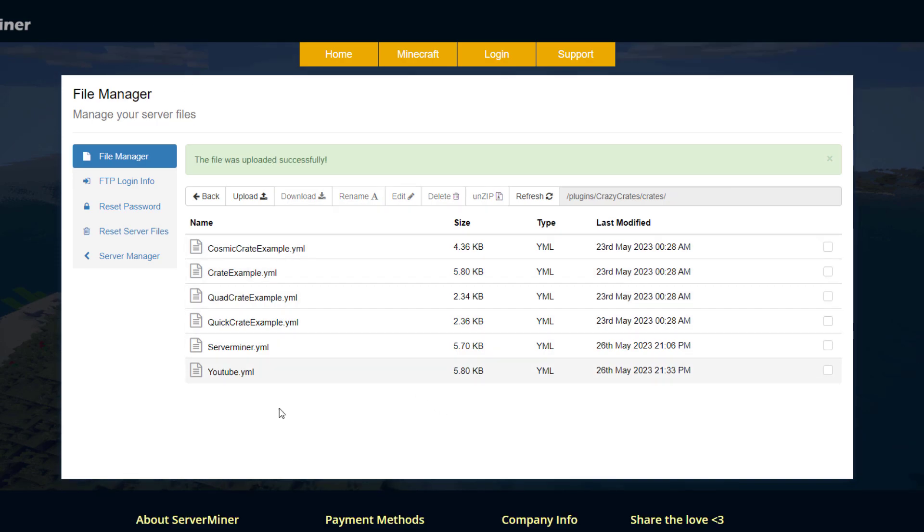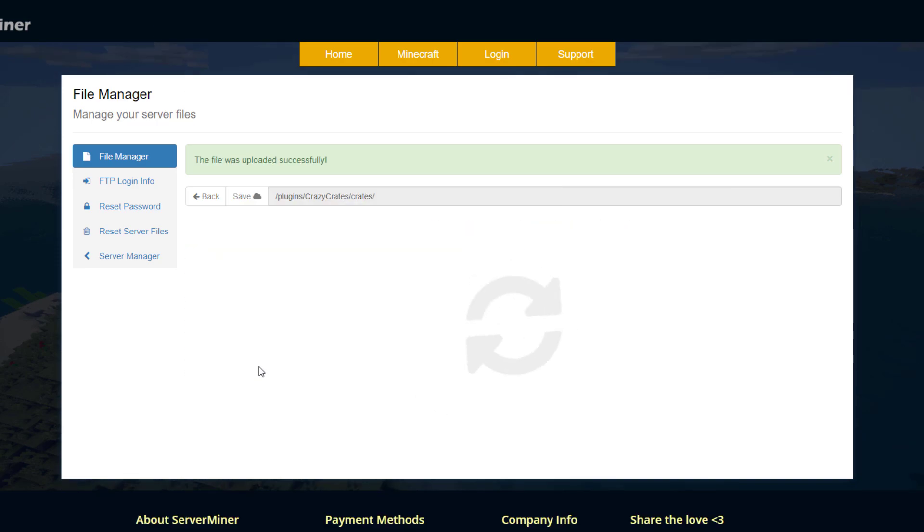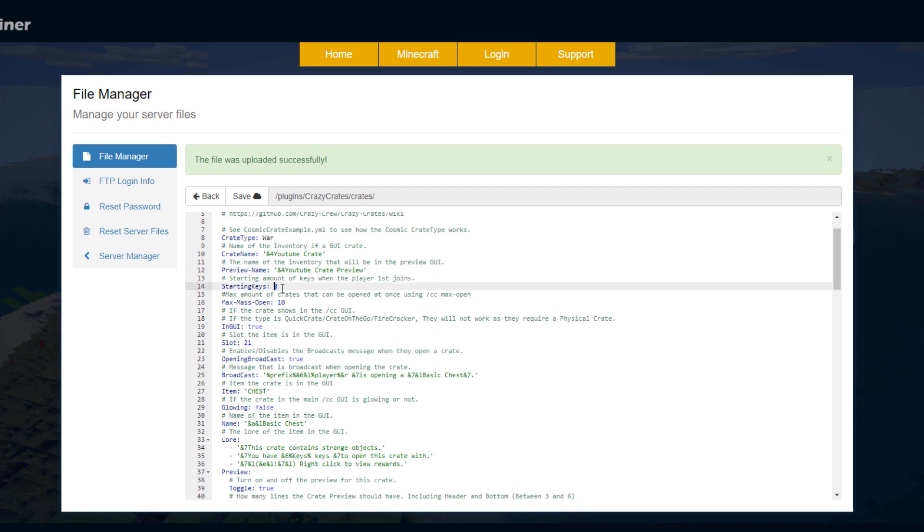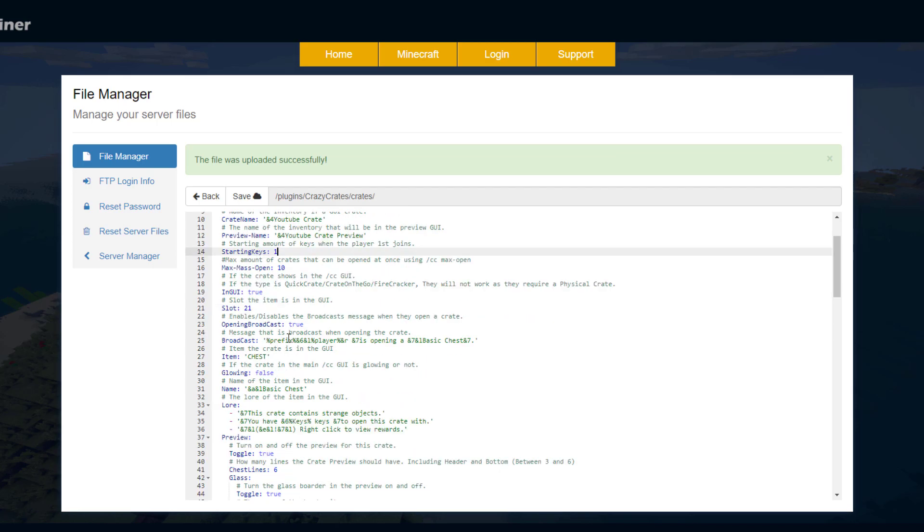I've uploaded my brand new crate — it's called YouTube — and if we open it up it looks identical to the basic one. First you can choose the type of crate; I'm going to choose the 'war' animation. Then change the name to 'YouTube Crate'. You need to change the name all the way through the file. You can also set whether players start with a key on first join, whether it appears in a GUI, how many GUI slots, and whether it broadcasts a message.